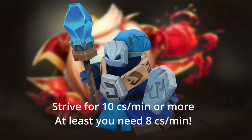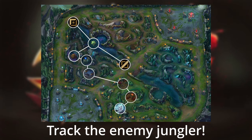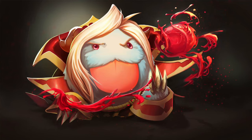Always try to reach 10 CS per minute or higher — at least 8 CS per minute. It's very important to get through the early laning phase in order to become a 1v9 monster in the late game. This means you have to track the enemy jungler as well as possible. Some small tricks: put a ward at the enemy raptors at 1 minute 15. It's also important that whenever you ward a side of the river, you lean towards the side that you just warded.